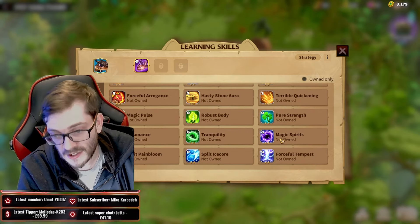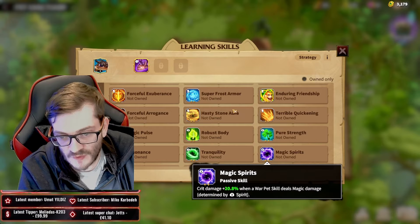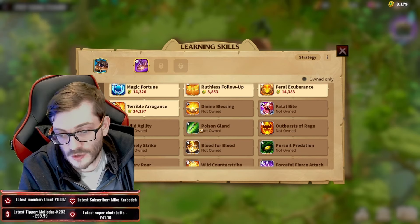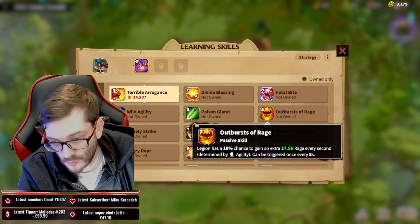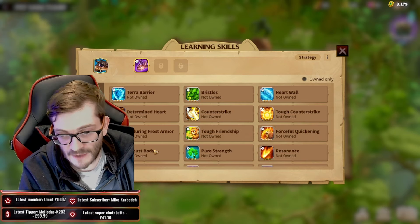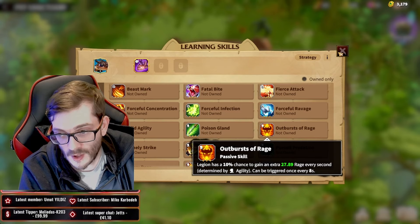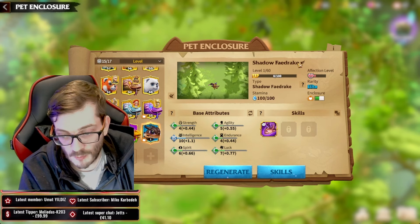If the stars align and you get that war pet skill damage, the Captive trigger goes on, and your next skill hit could land with a 20% extra critical hit. I really like Magic Spirit for this build — it's far superior to Magic Pulse. For other skill slots, you can go for quite a lot of options depending on your preference. You could go for Outburst of Rage — I know it's agility-based, but I think it's one of the best skills in the game, a passive 10% chance to gain rage.